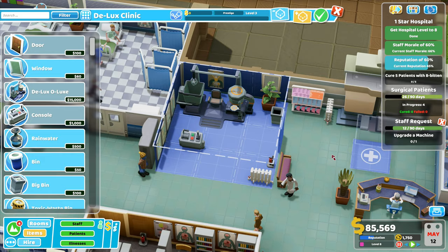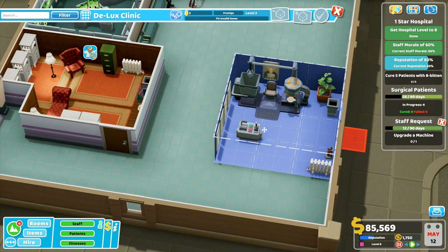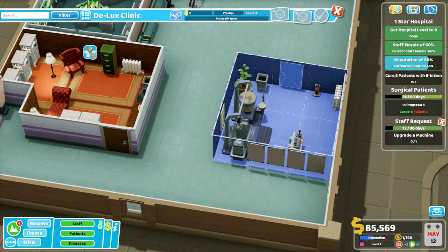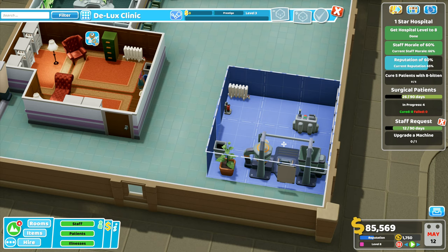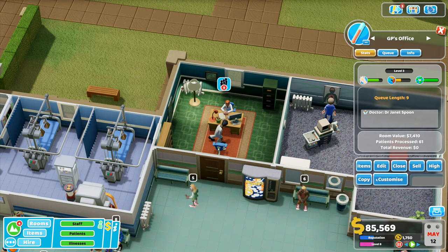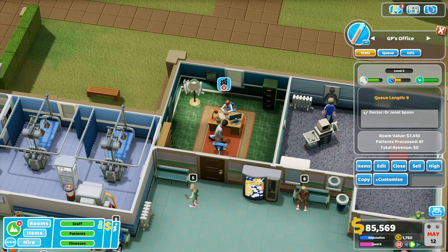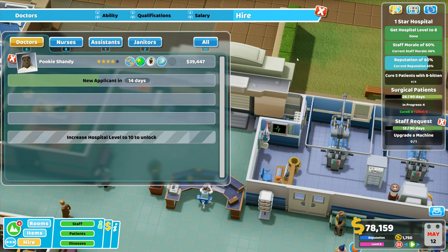I've got 85,000 still so I'm going to edit and take this room and bring it over here. You're a three by three, so I'll put you there, over here in that corner. The Deluxo Luxe can go down there, and then I can take that doctor's surgery, copy that one, bring it up over here, and dump it down there. We'll go back to hiring - still 14 days to go so I'll let speed run along.